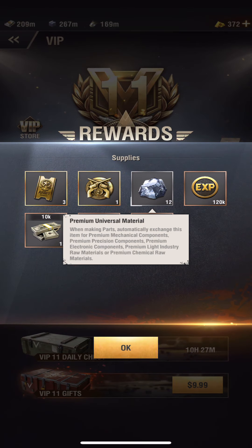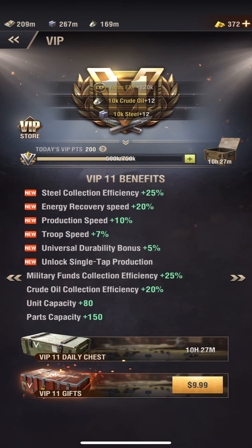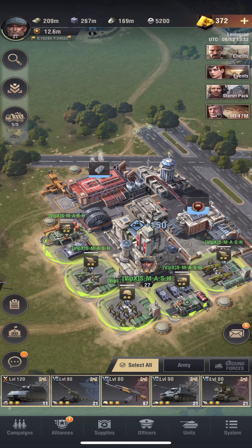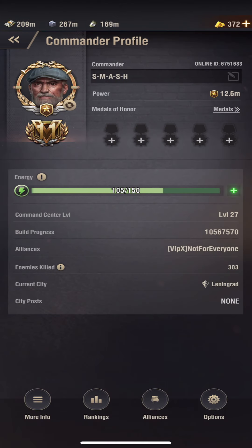This is the big jump right here. We are getting double the universal material — we need those crafting materials. We need full gold on all of our units, which is real far away. Let's see that regeneration time now — it is down to 10 minutes. Not bad.